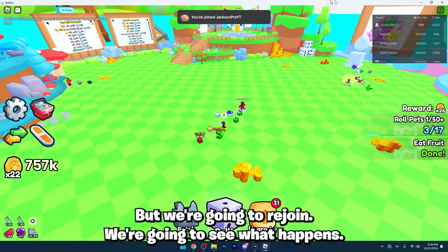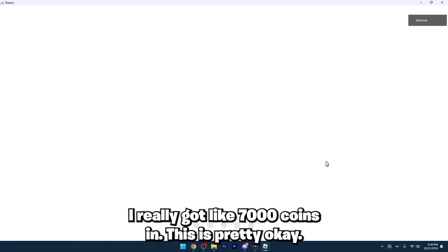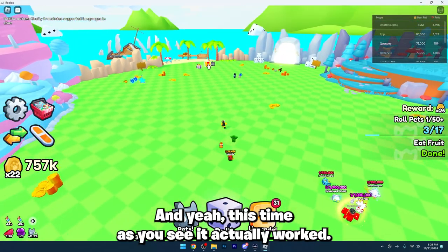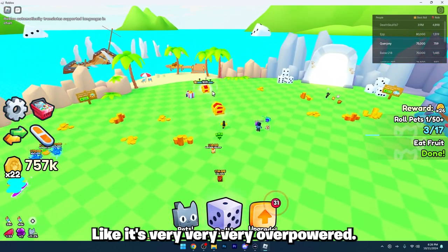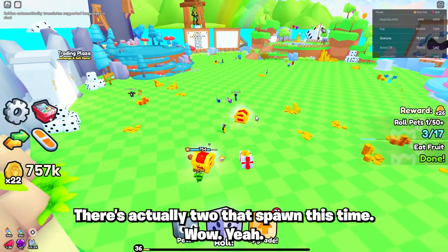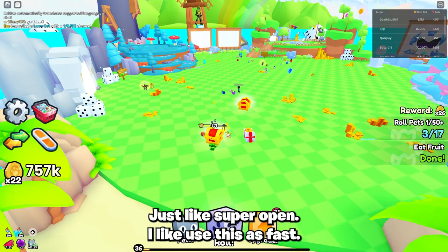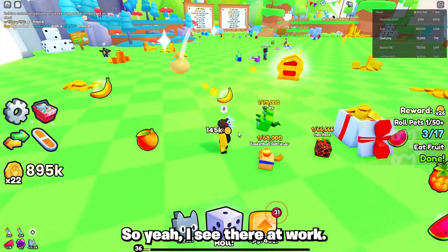This time it did not work, but we're gonna rejoin and see what happens. I've already gotten like seven thousand coins with this — it's pretty overpowered. Okay, this time as you can see it actually worked. It's very overpowered — there's actually two that spawned this time! This is super overpowered, use this fast because I don't know how long this is gonna last.